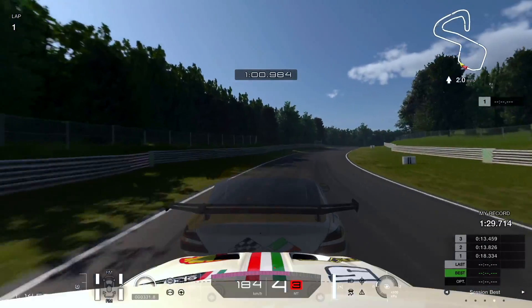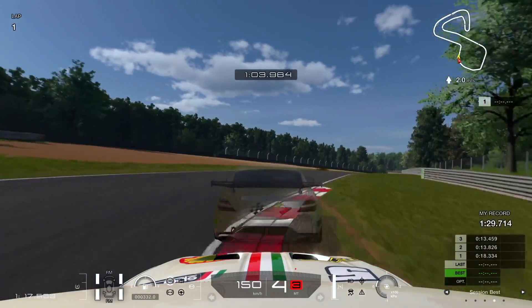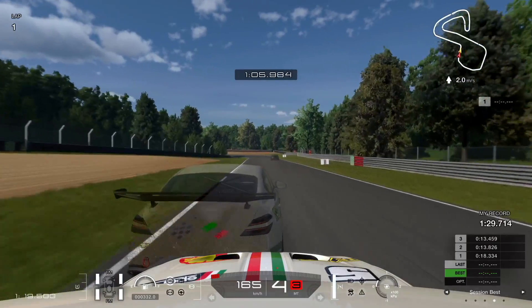The next braking point is the 1 board on the right. Try to have the car lined up before the apex and throw it over the curb.